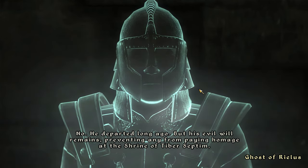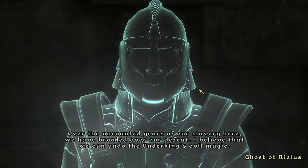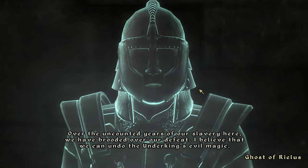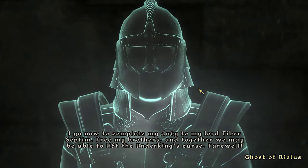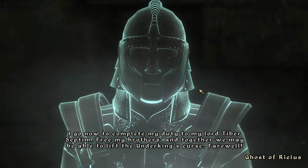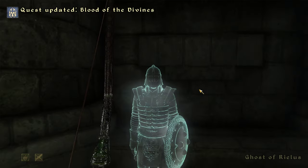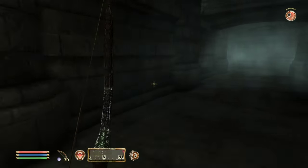'We did not know that the Underking, who was here, had risen to take his first revenge upon his former lord.' The Underking sounds kind of cool. 'The Underking defeated and ensnared us in his evil enchantment and bound us here to guard forever the defiled Shrine of Tiber Septim.' 'He departed long ago but his evil will remains, preventing any from paying homage at the shrine. Over the years of our slavery we have brooded over our defeat — I believe we can undo the Underking's evil.'